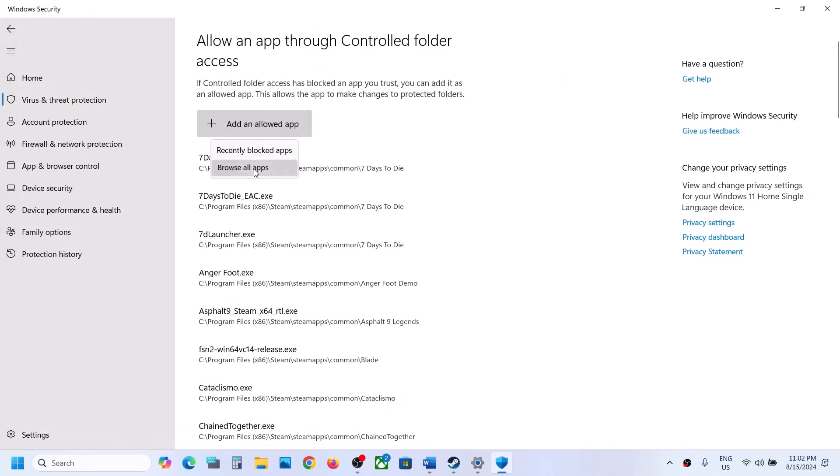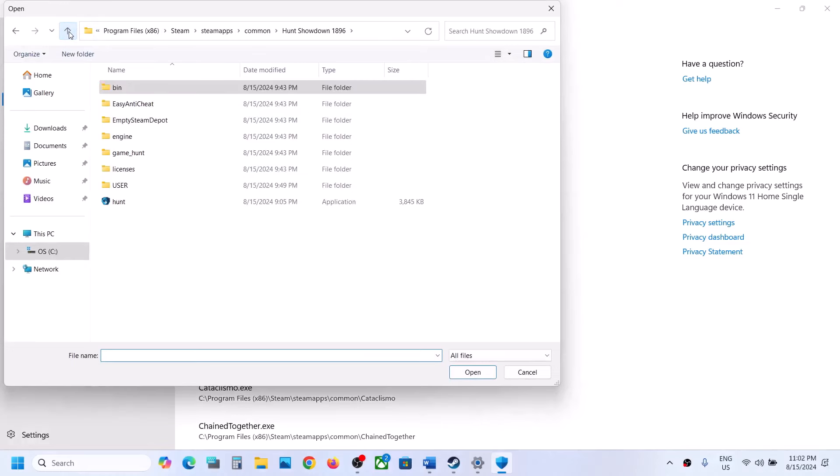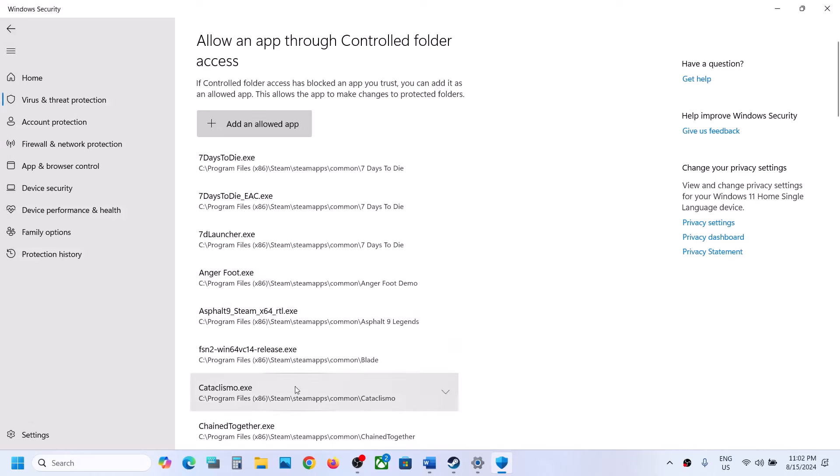Again click on Add an Allowed App, browse All Apps, go back and select the Hunt exe file, and then click on Open. Once the game is added, proceed to the next step.